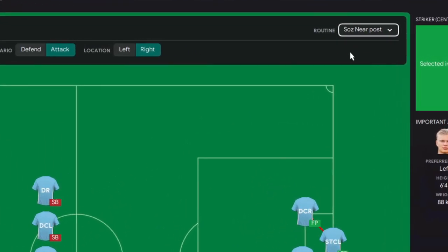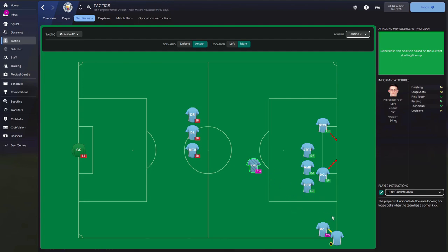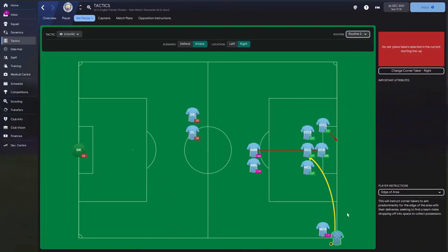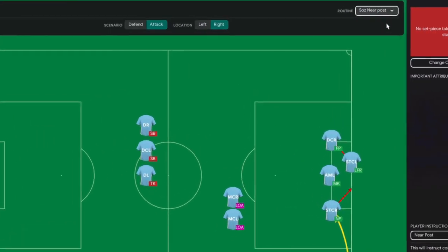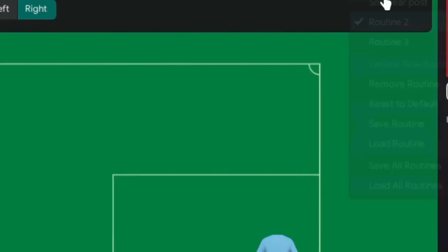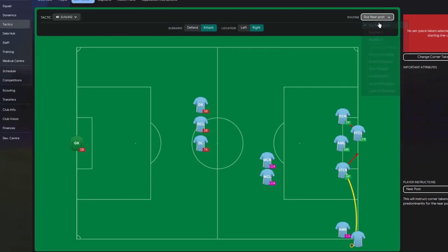If you go up to 'routine' you can drop it down and see routine two and routine three. Routine two is a short corner hoping to use the guy on the edge of the box to work it in again. Routine three pins it in aiming for the edge of the box looking for runners. These three routines will naturally rotate as the game progresses, so the opposition won't know which corner is coming - the AI also gets confused, so keep them guessing.